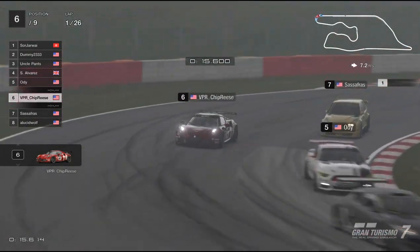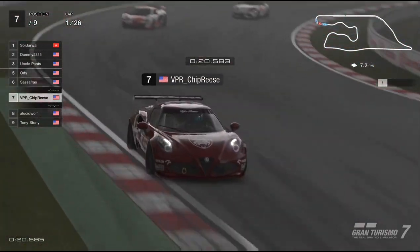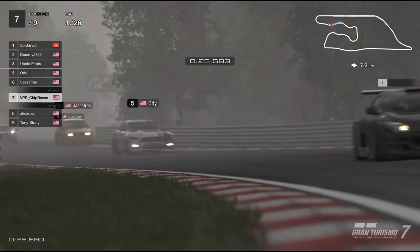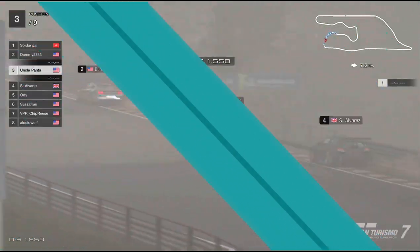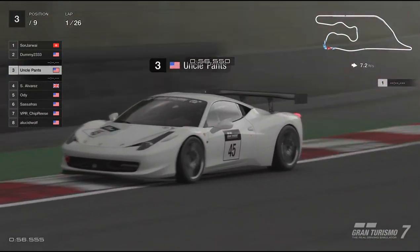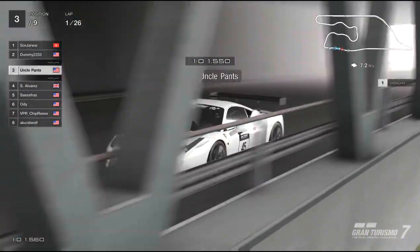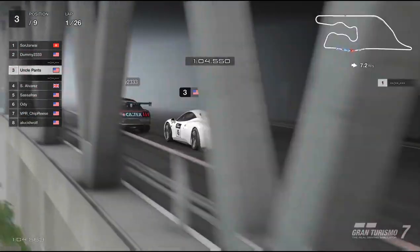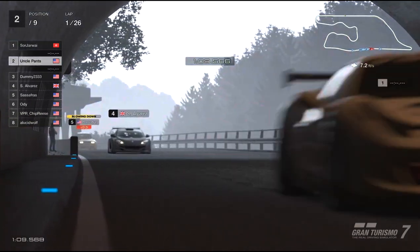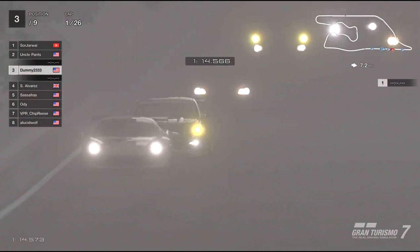We have some quick lap one action right into turn one as Chiprease tries to send it around the outside. Coming into turns two and three, the first pair of S's — a little loose there on one of the Fords — as Uncle Pants gets a great run in the Ferrari using the draft.